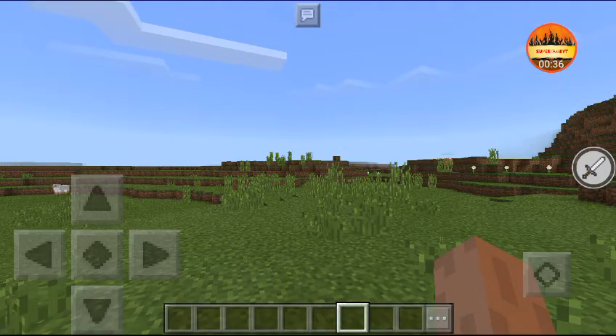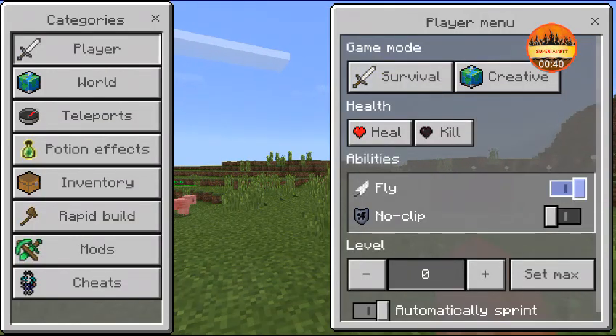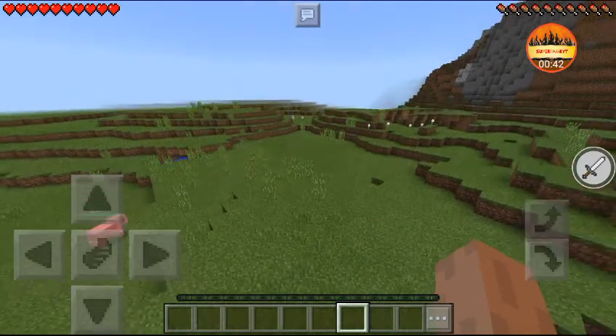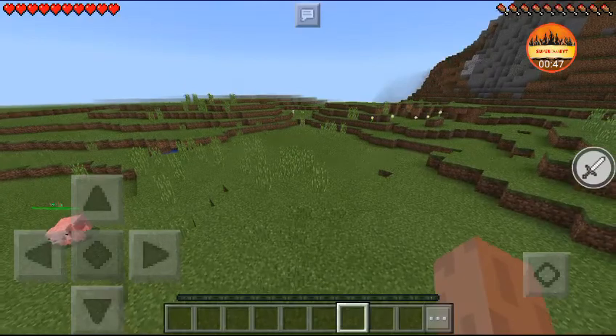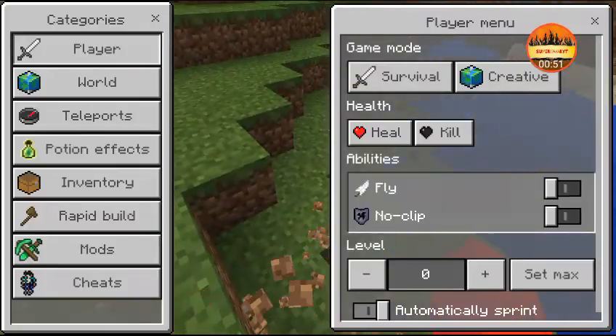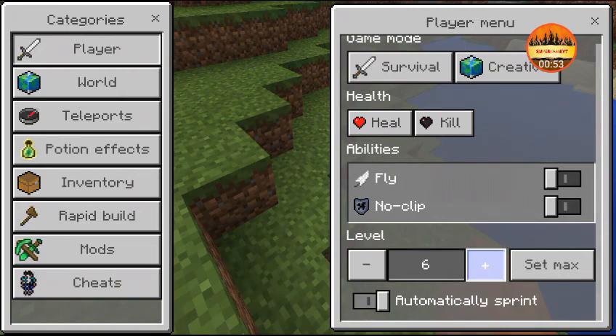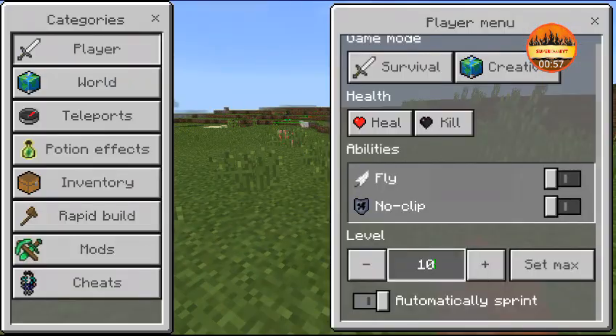Next we have flying and no-clip. Fly lets you fly in survival mode. No-clip means you are not going to take any damage.